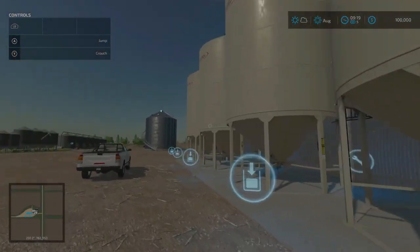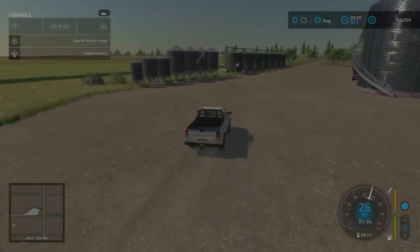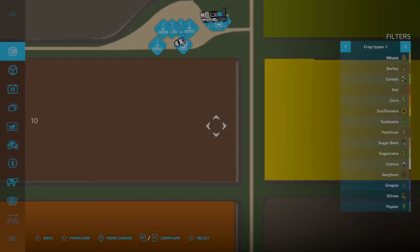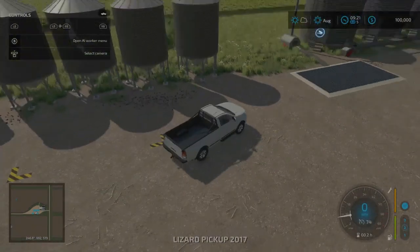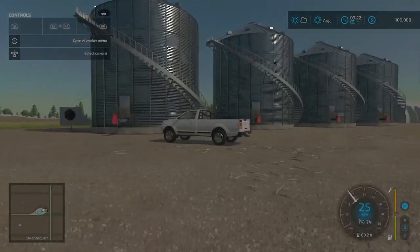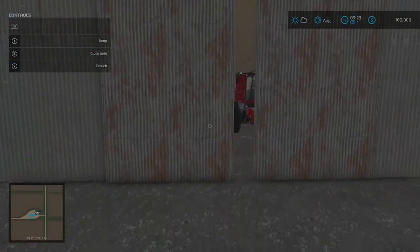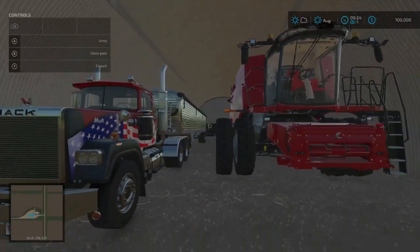These silos here are seed silos - we can put in seeds and take out seeds. Here's an additional silo of a more traditional kind where we can put grain in at the top and take it out below. And here are some more big flat bottom silos where we need the conveyor belts and auger wagons to fill them. If we come over here, hop out, open this shed, we can see our Case harvester as well as the headers behind it.